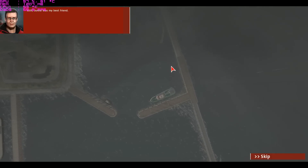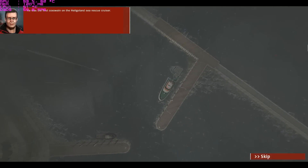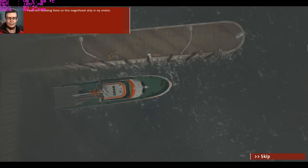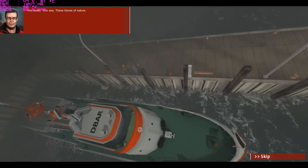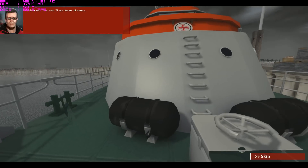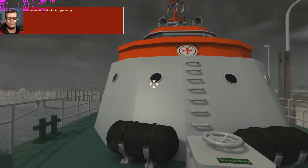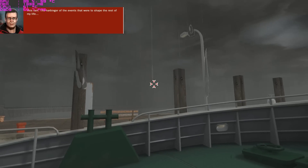Still, Yana was my best friend. He was the first foreman on the Heligoland Sea Rescue Cruiser. And as the rain whipped against the portholes, I was still standing there on this magnificent ship in my oilskin. I just didn't want to leave. This water. This sea. These forces of nature — they fascinate me. I remember it like it was yesterday. This rain — the harbinger of the events that were to shape the rest of my life.